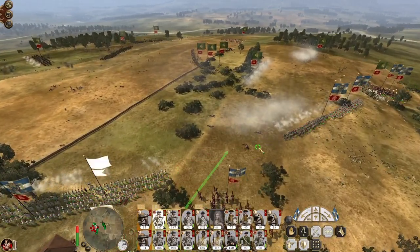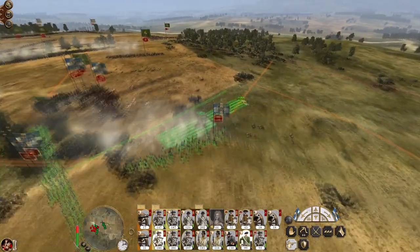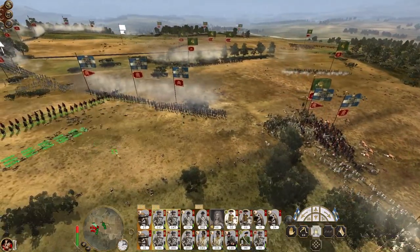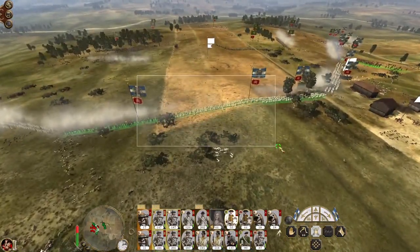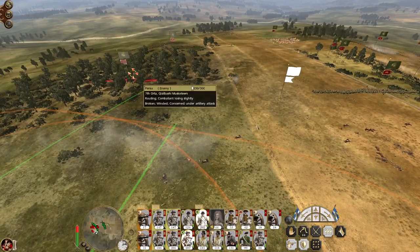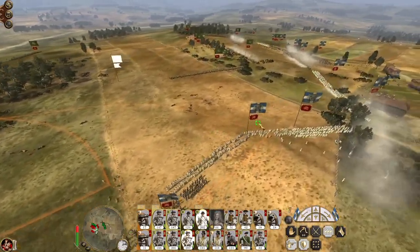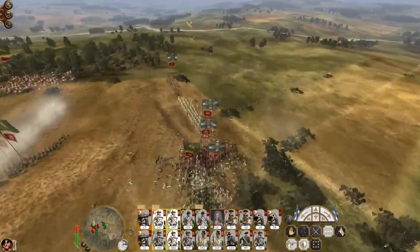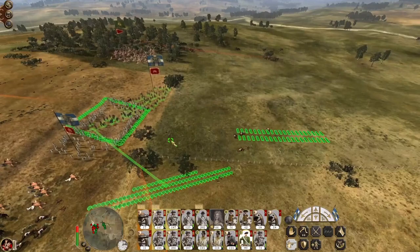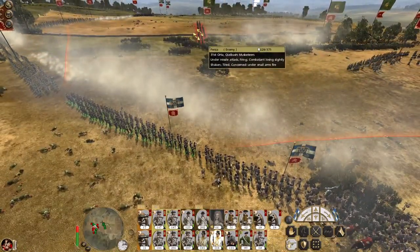My militiamen are upset. Get my cavalry out on the flank, let's set up our line like this. Musketeers on the right have been pushed back so continue to advance our line - and now they both came back. Come and reload, knock out the 31st.